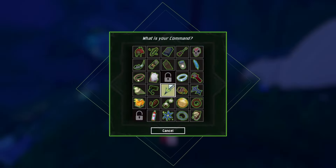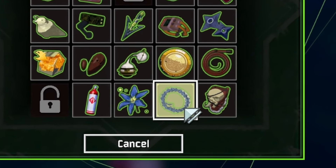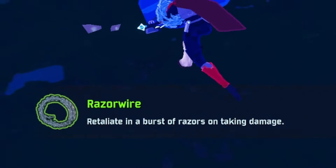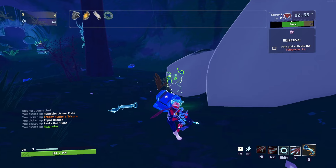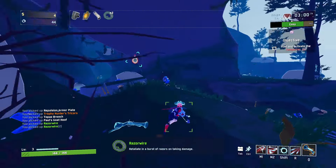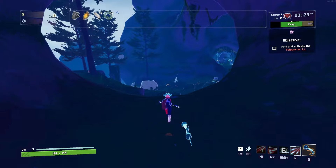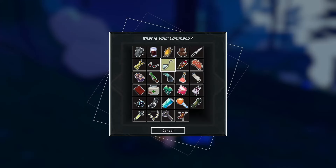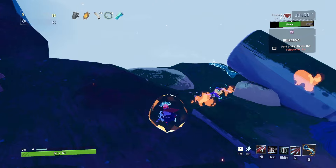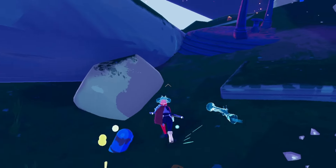We got our first green item, and this is where things really start to come together — with the Razor Wire. Taking the Razor Wire means all damage we take will do damage to enemies. And we got a second green, so I'll take another Razor Wire to let that effect be even stronger. We're just going to find where this portal is, maybe take an Energy Drink for a faster sprint speed. Let's take this money — we found the teleporter.